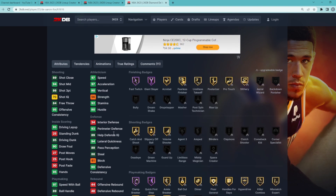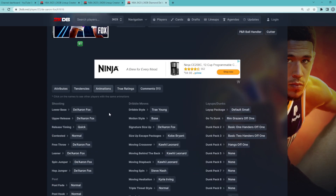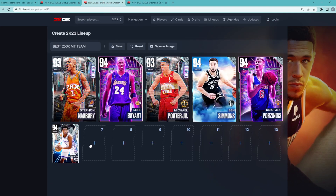Going to the rim he's pretty solid — 85 driving dunk, 90 vertical. He's going to be super fast with the ball in his hands: 89 ball handle and 97 speed with ball, having Hall of Fame Clamp Breaker and Quick First Step. Jump shot-wise, it's on quick timing and a very easy jump shot to green. Overall, for about 20,000 MT, this card is going to be an amazing backup point guard.